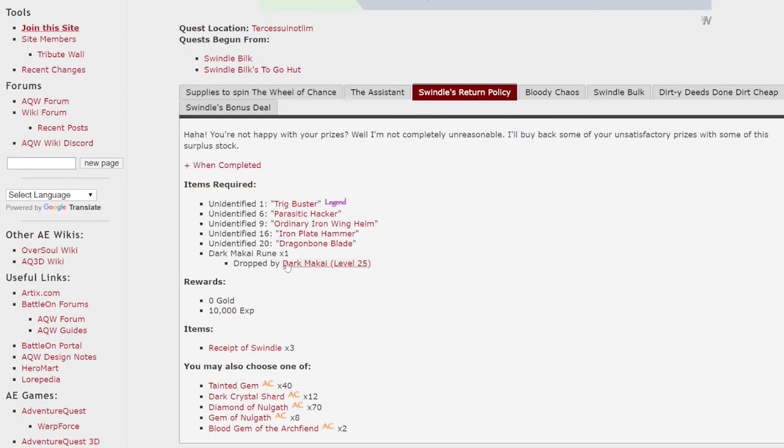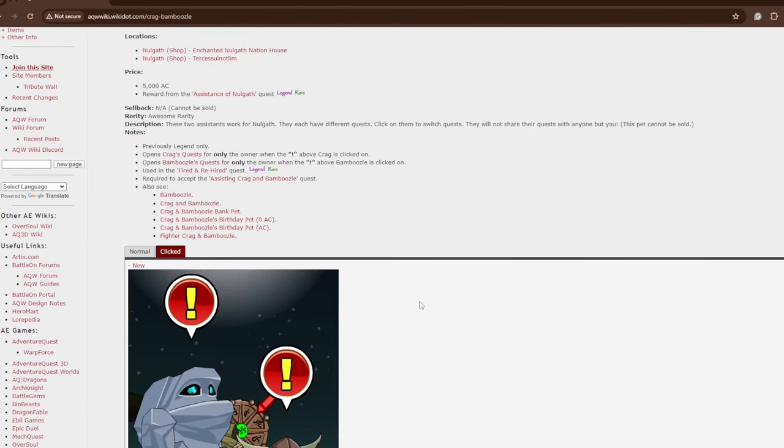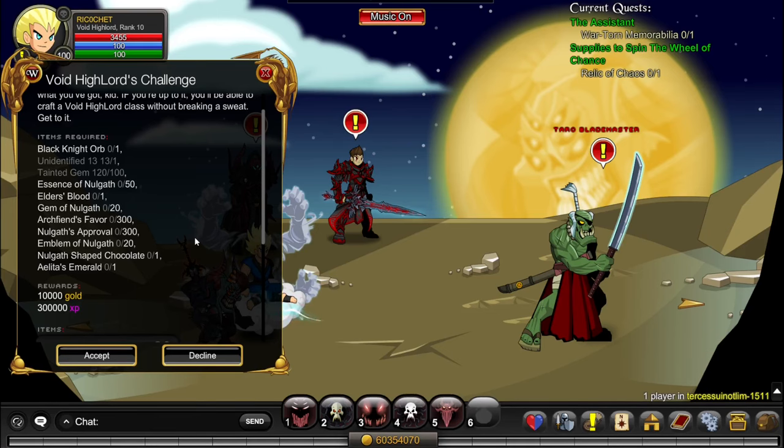The same goes for the Swindle's Return Policy quest. If you really want to go all out, you can spend 5,000 ACs on Crag and Bamboozle, which is hugely useful for a lot of reagents. If you decide to buy any of these pets, ignore the free-to-play options and just use your pet instead. Now, back to farming normally.